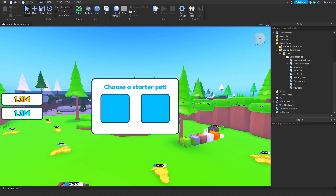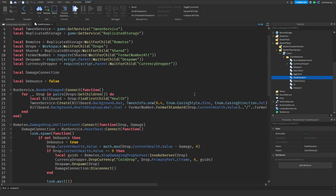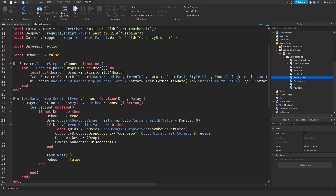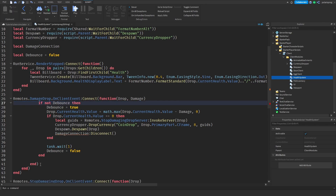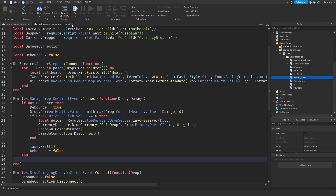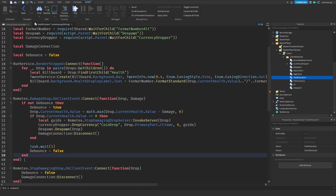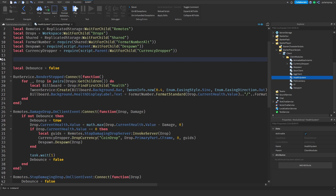I'm going to fix the damaging system, so I'll enter the health system script and scroll down. I'm going to get rid of the damage connection — remove that — and get rid of these two last ends. Then I'll remove the damage connection, call disconnect, and do the same thing on the stop damaging job dot on client event, then get rid of the damage connection.